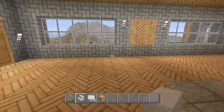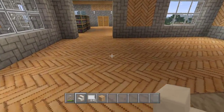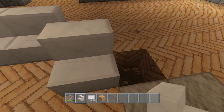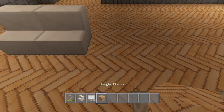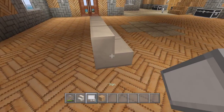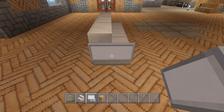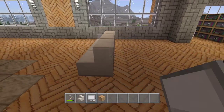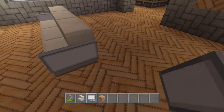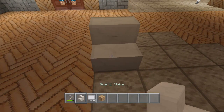Today we are going to do our living room decoration. There are several different ways that you can do your couch. The way I started out was just basic stairs — put a couple of stairs right next to each other, then you want to take a sign and place it there, and another one there.